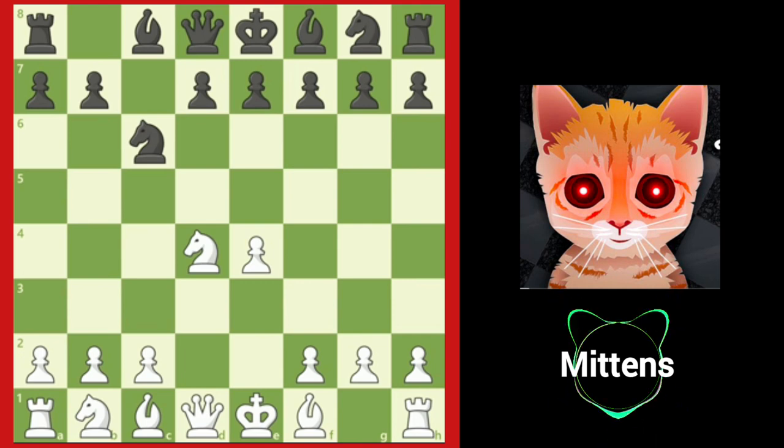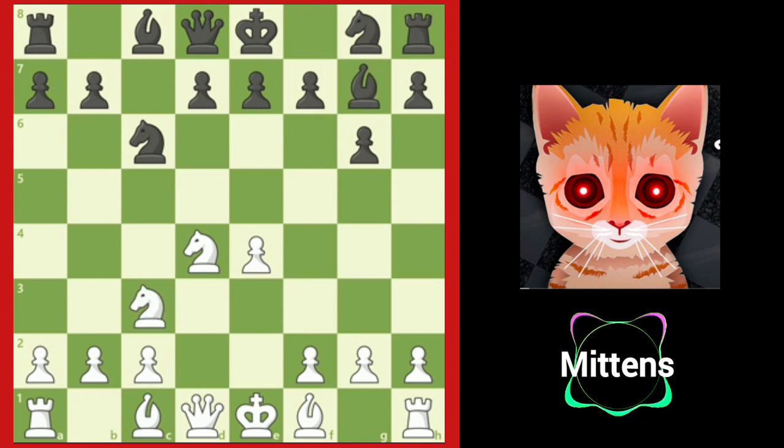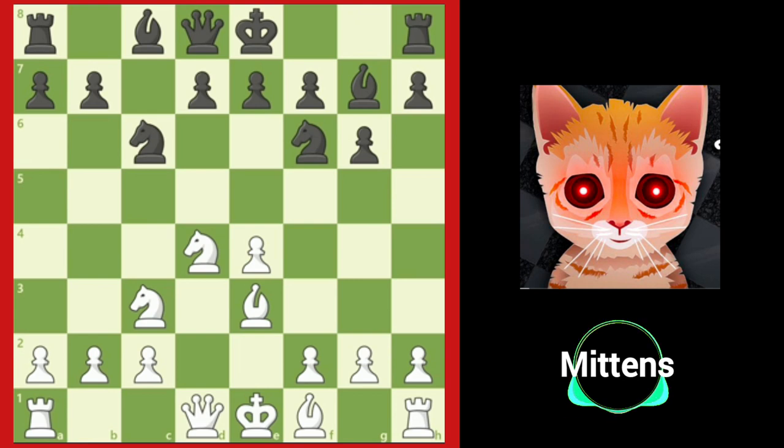Black can attack white's center immediately with e5, or fianchetto the dark-squared bishop with g6. After knight c3, bishop g7, black's bishop attacks white's knight on d4. This opening is known as the Accelerated Dragon. After bishop to e3, protecting the knight and developing a piece, black usually plays knight to f6.